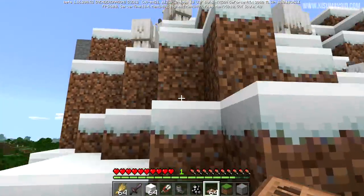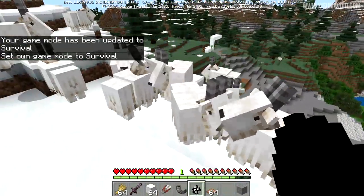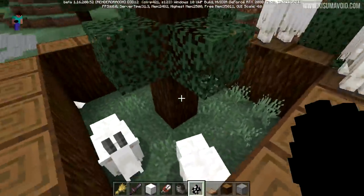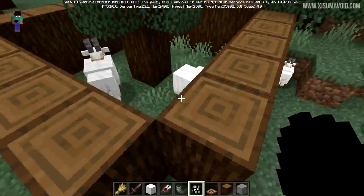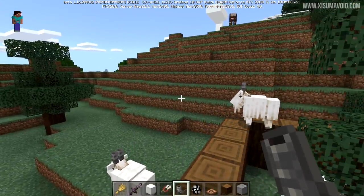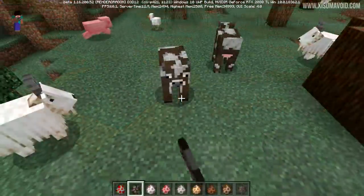I can attack the goats and they don't attack back currently, but I'd expect that to change since they can supposedly ram trees and players - the patch notes say they're mischievous and will knock you off the side of a mountain. When they ram a tree, that's supposedly how goat horns drop. I haven't seen the ram attack trigger naturally yet, but farming goats near trees for horn drops sounds interesting.